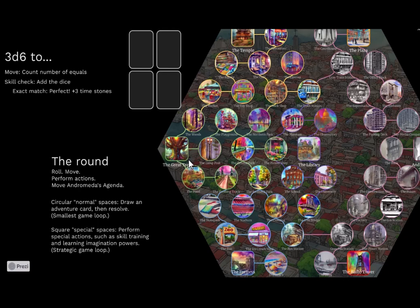If you exactly match the number required, you have a perfect roll, which gives you three time stones — the currency in the game. If you get a triplet when you roll, you level up if that triplet is above your current skill. Whenever you roll a straight, your character has flow, which gives you one time stone. You may at any time spend a time stone to re-roll one die. That's the dice management skill in the game.